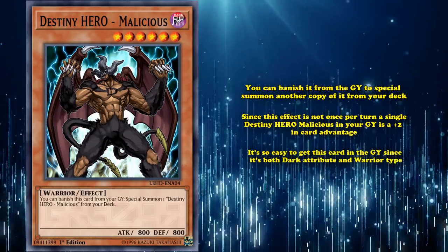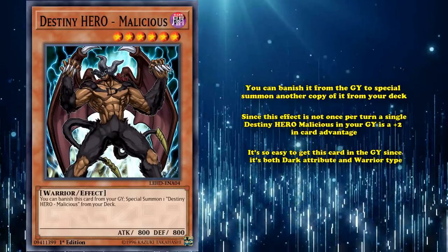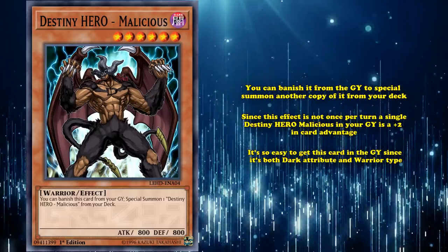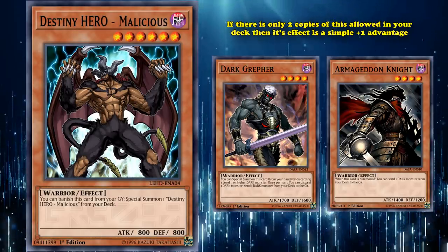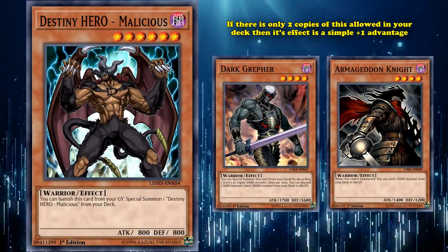Since it's so easy to get this card in the graveyard — being both Dark Attribute and Warrior type, two of the most common types and attributes in the game — it has been part of a lot of combos in the past, especially Dark Warrior combos. Although if there are only two copies of this allowed in your deck, then its effect is a simple plus 1 in advantage, which is still good but not as broken as a plus 2.